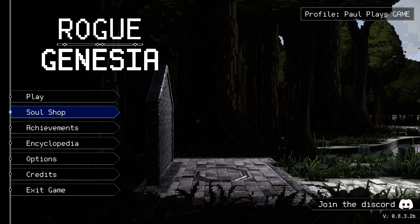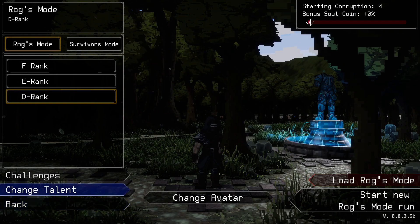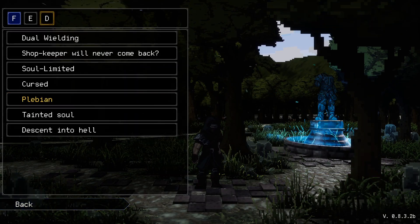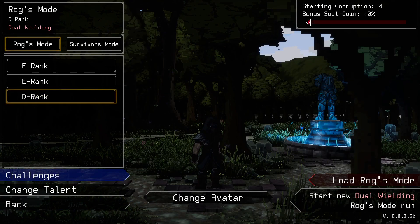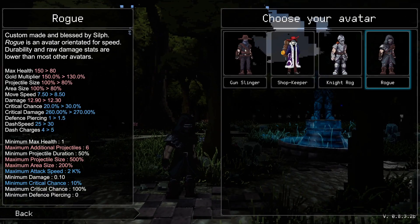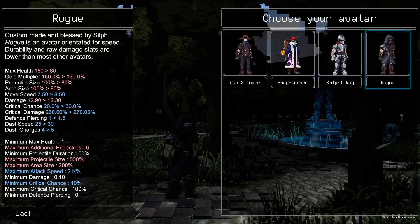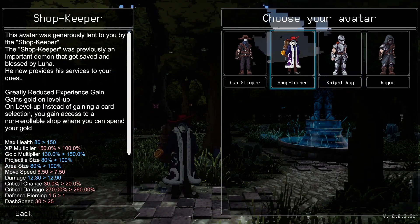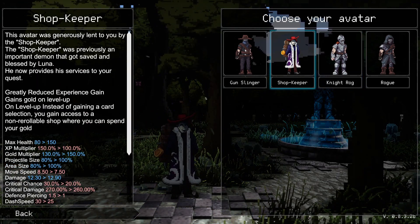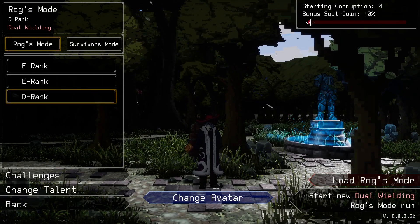Welcome back to the country playthrough of Rogue Genes here. In the last one we did the D-Rank Cyrus mode challenge. Today we're probably going to start dual wielding — maximum weapon count of two. You can actually have more though. We're going to go for the shopkeeper because I get to choose more stuff.